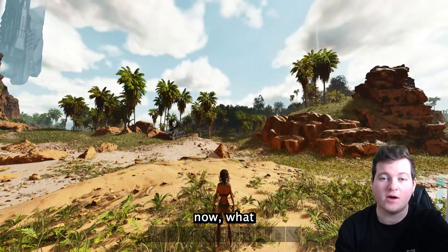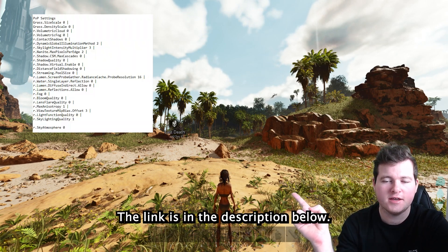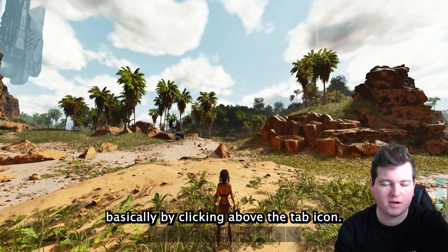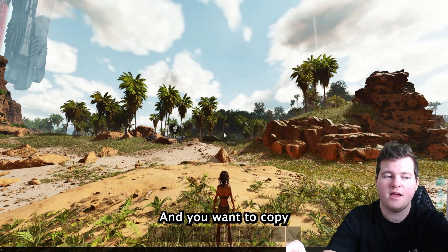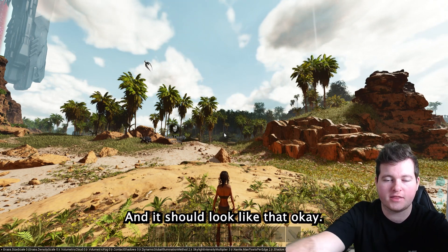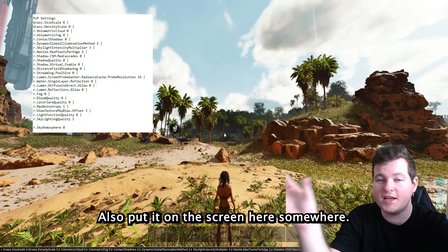Now what you're going to need to do is copy and paste this — the link is in the description below. You copy and paste this by clicking above the tab icon, bring up your black line at the bottom there, and copy and paste this command in. It should look like that. I'll also put it on the screen here somewhere.